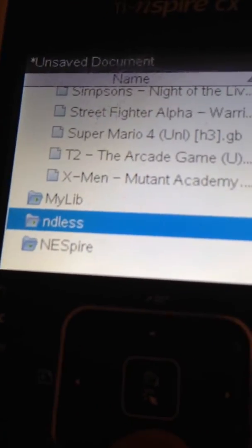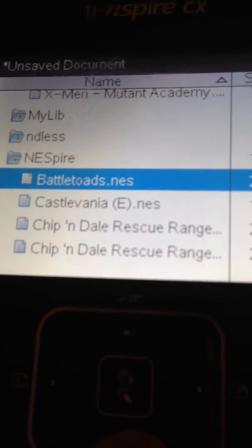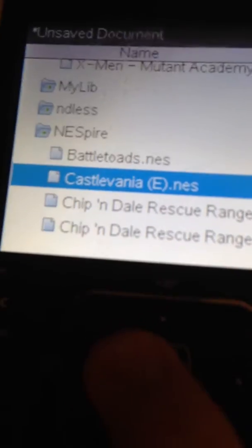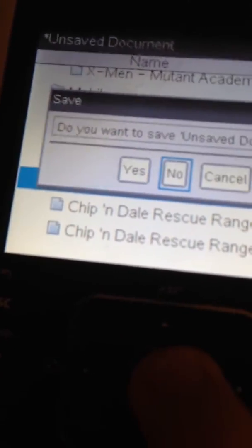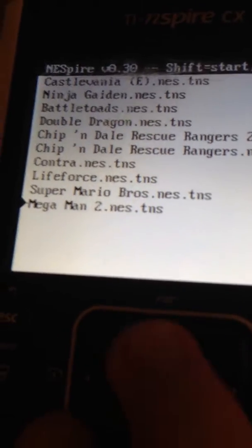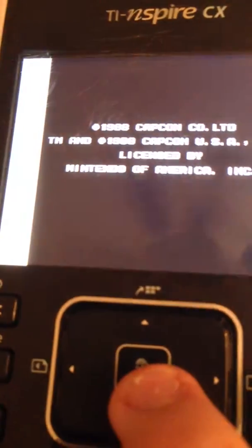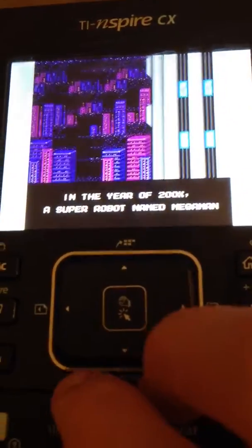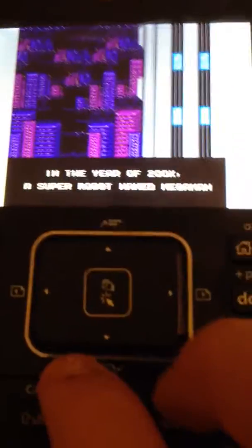What I'm going to show you is that you can run a Nintendo Entertainment System emulator and run games on it. I'm going to run Mega Man 2. The button configuration is a bit weird because these are calculator buttons, so it may get weird at times, but otherwise it's fine.